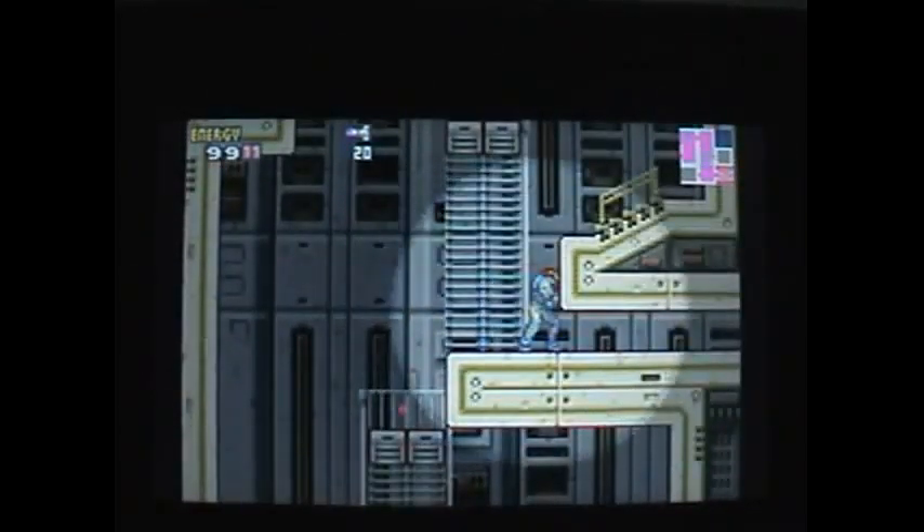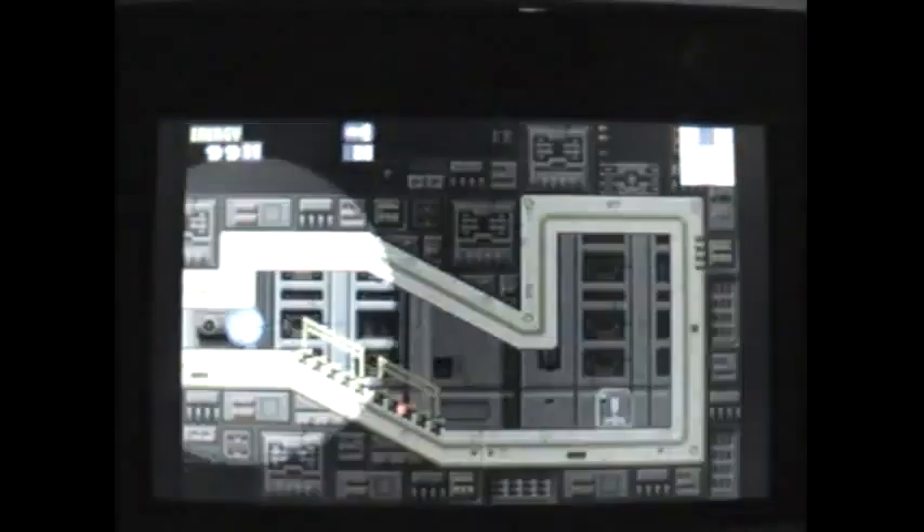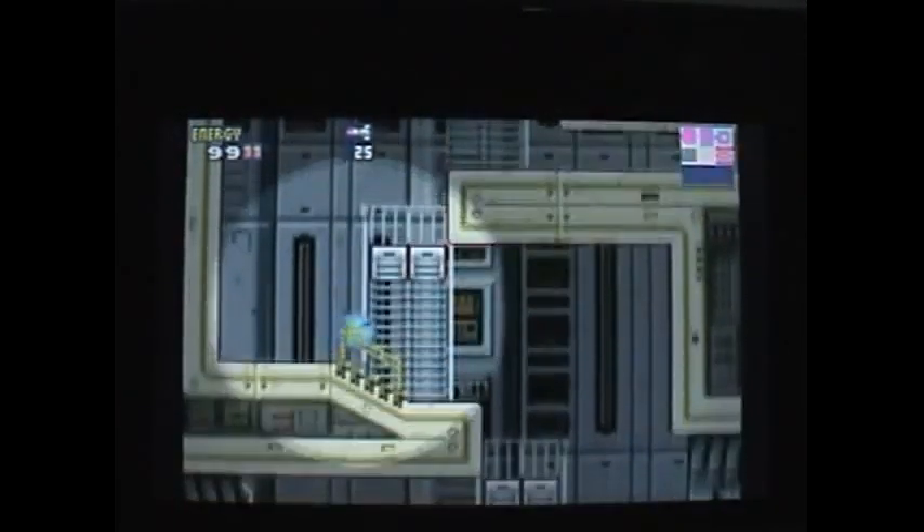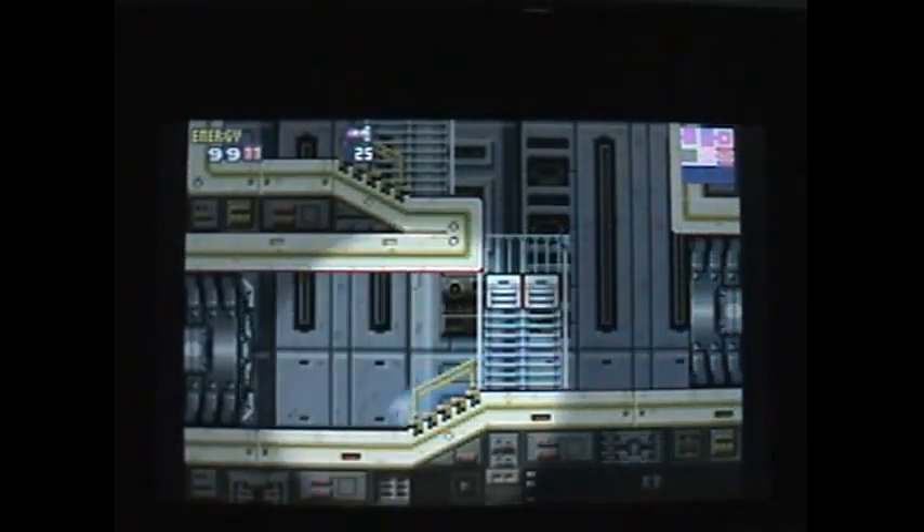What's up here? I believe this will give you a missile upgrade if you use your mini ability. Pick up a missile tank. Keep moving through — I think we can move faster with this.